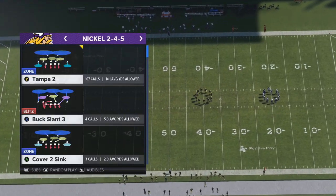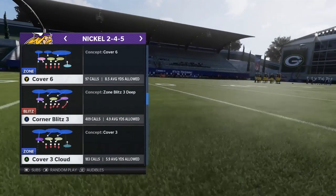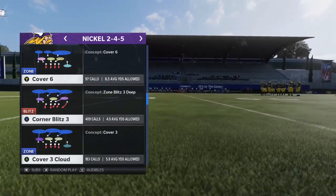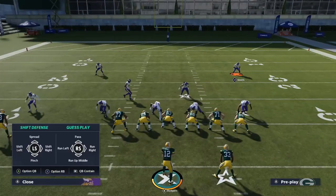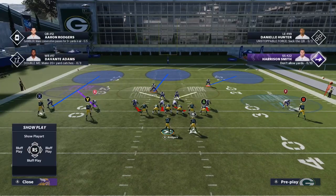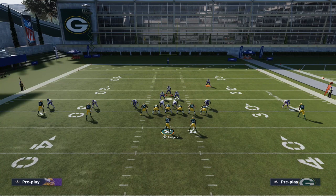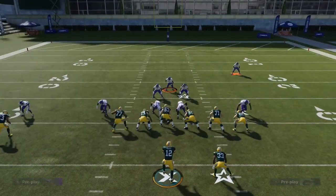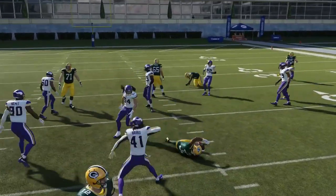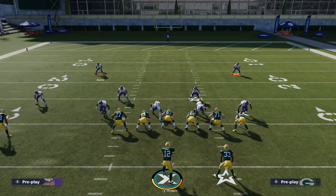Out of any play in the Nickel 245, let's call Cover 3 Cloud. With this defense you're the center fielder responsible for the deep middle, so bring the safety down into the box, stand him between the middle linebackers, crash the line up, and when the ball is snapped run straight through and get your tackle for a loss.